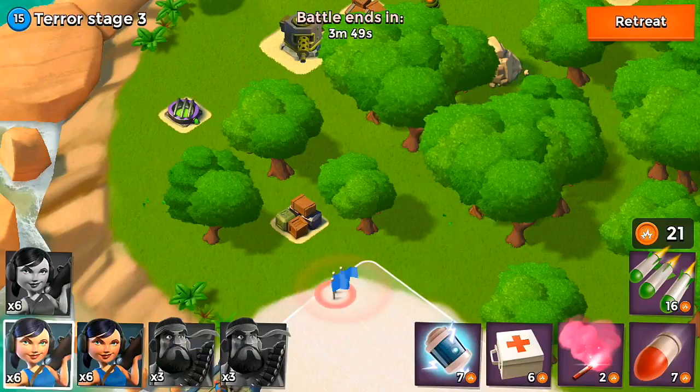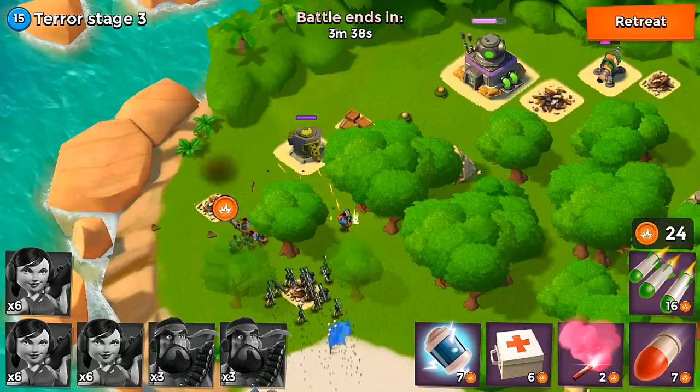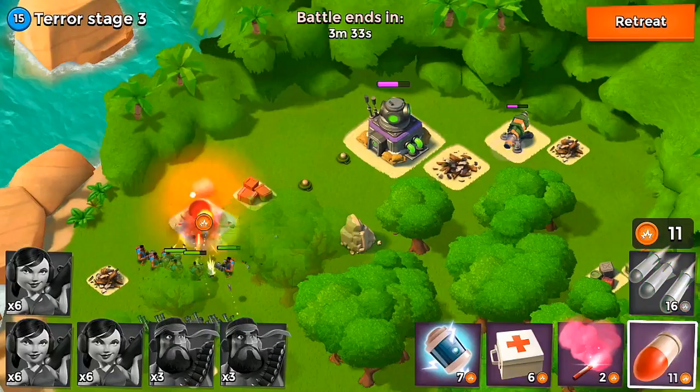I'm going to drop a barrage up top as well as some artillery to pick off that boom cannon, and then right here I'm just going to drop my heavies and my zookas. These guys will be able to take care of some of these buildings. I'm just trying to build up a little bit of energy so I can take care of that cannon without actually having to run into it — let's go ahead and take that out.